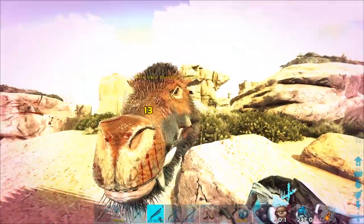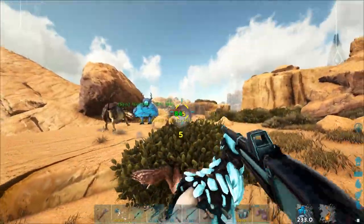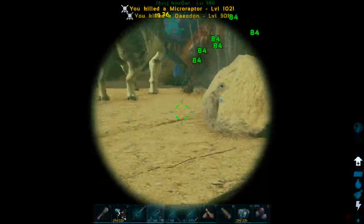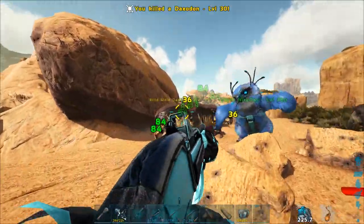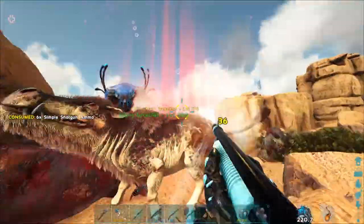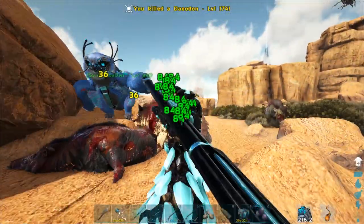I can survive. Get off of me — stupid pigs! Get out of here, bacon. Look at this — it's a level 174 Deodon. I totally want that, but I can't. Not right now. Paracer time.